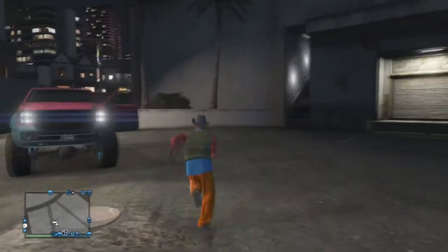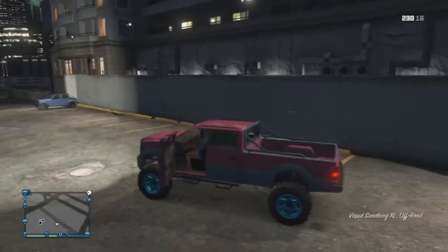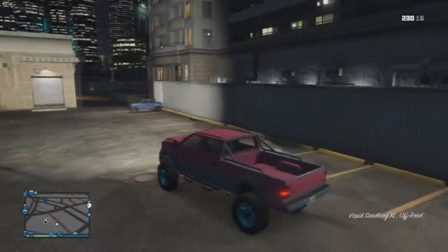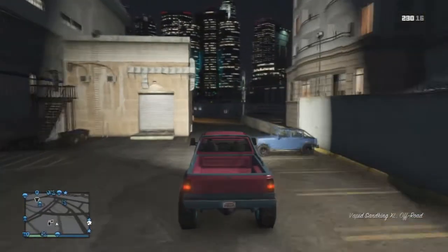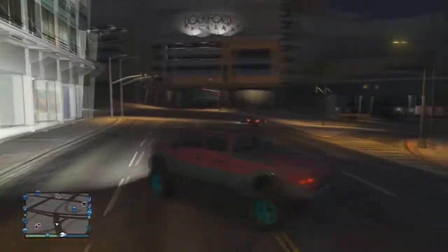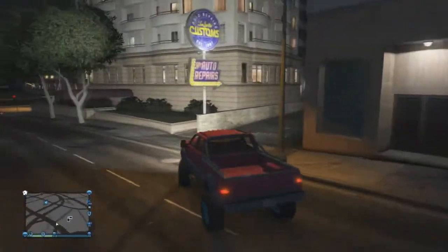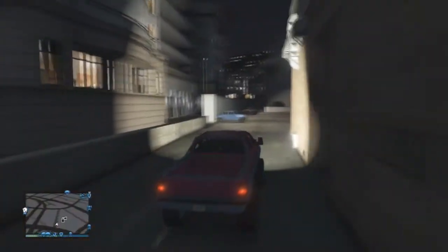Best way to spend 250k, and we are going to be showcasing this episode the Vapid Sand King XL off-road. It is rather large, as you can see, and it's pink and blue. No, it doesn't come pink and blue — that's just what I've done to it, to make it look all soft and cuddly.